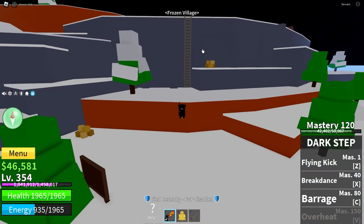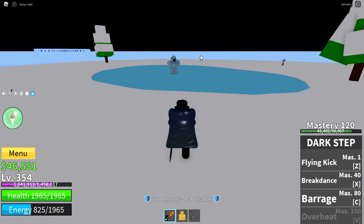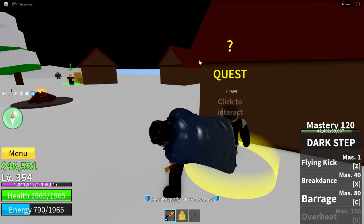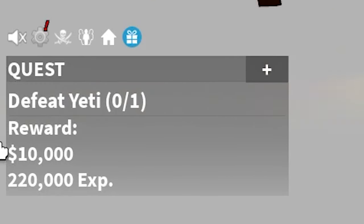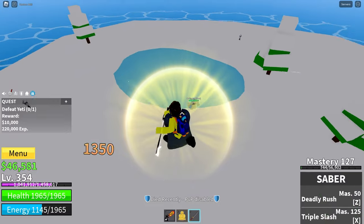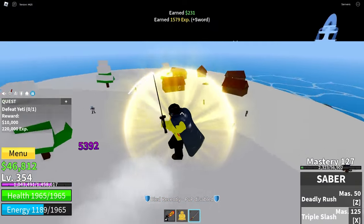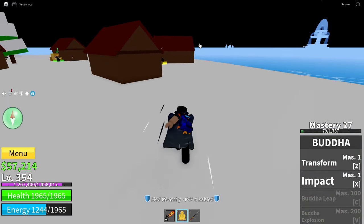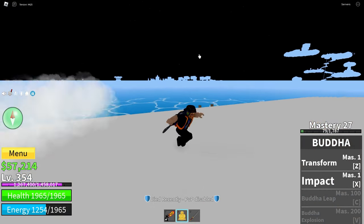We are at the frozen village right now. Come up the stairs all the way to the top and over here you'll see this boss — the Yeti. Come over to the villager; the reason you want to be at least level 105 is because you get the quest right here, and as you can see the reward is 10,000 belly. All you have to do is come over to the Yeti and kill him. Because I'm level 350, it doesn't take me long. I just killed it, giving me a free 10,000 belly. The Yeti boss is good because it's a low level boss and it gives 10,000 per kill.